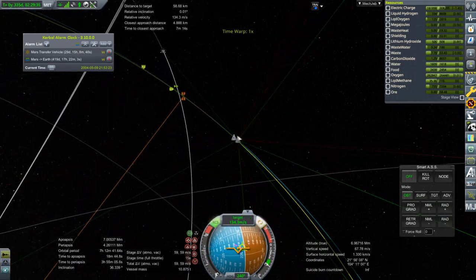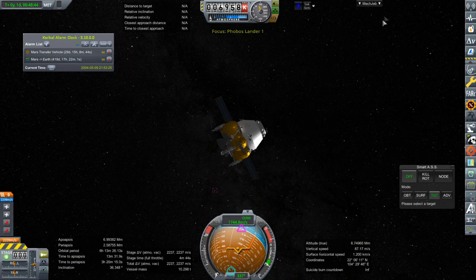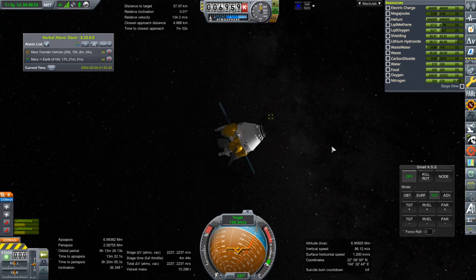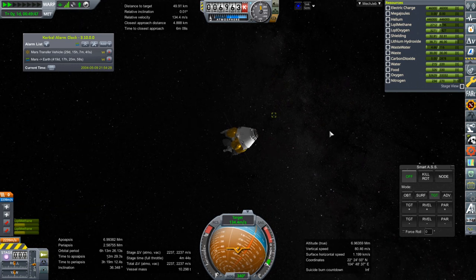Let's go over to Phobos Lander 1. One question: does this have hydrazine? No. Well then, we'll have to go to MTV2 first no matter what. I mean, we could land on Phobos, but the crew can't get out and plant a flag - so it's no fun.